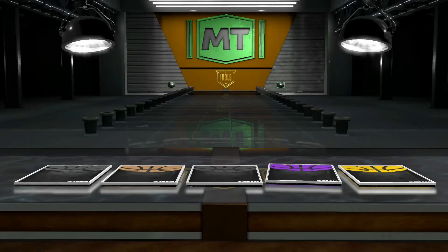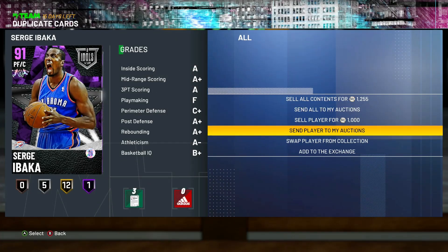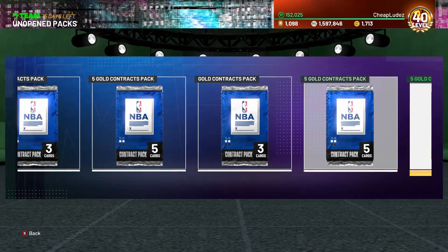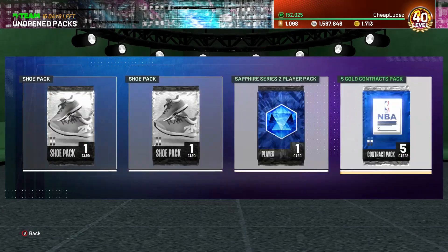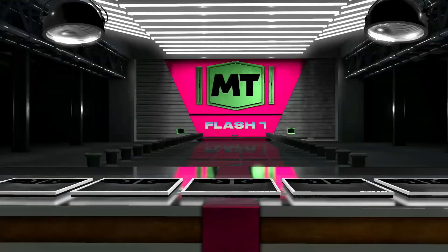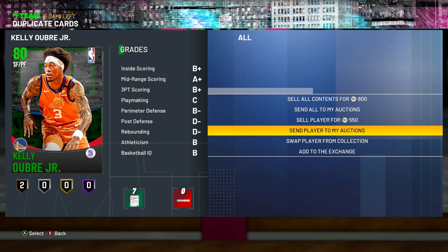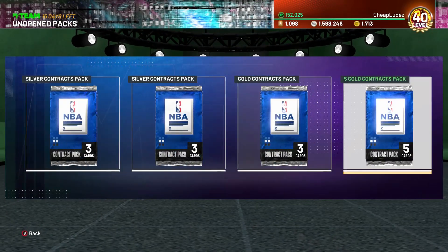Pink diamond Durant - that'd be nope. Serge Ibaka - I'm pretty sure he's still going for like eight or nine k, that's fine. Getting me close to that 100k mark. I'm not pulling anything of substance or value or anything that's even remotely keeping my interest right now, but at least I'm pulling stuff that's worth at least a little bit, so my MT will be kind of evened out. Kelly Oubre - look at you.